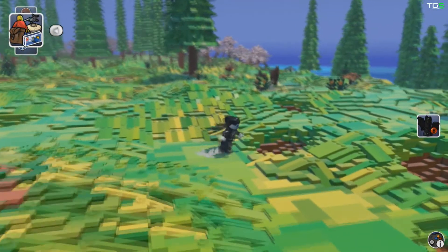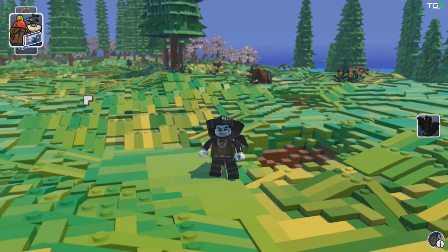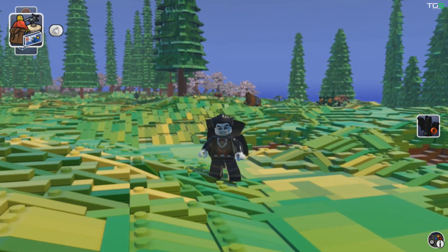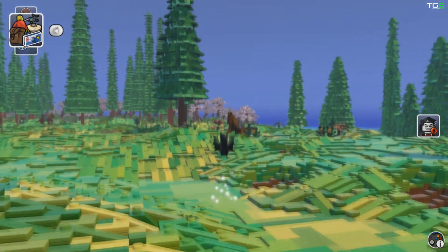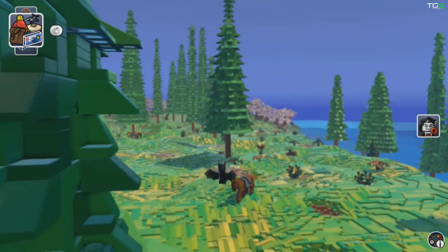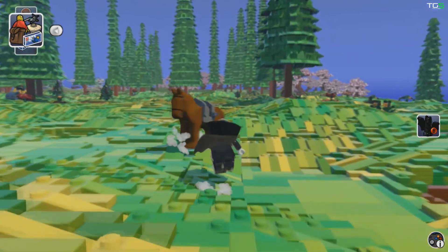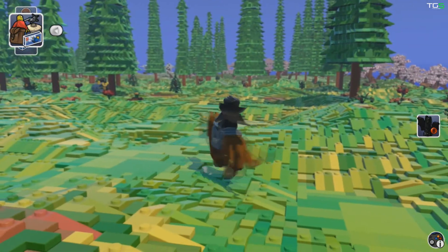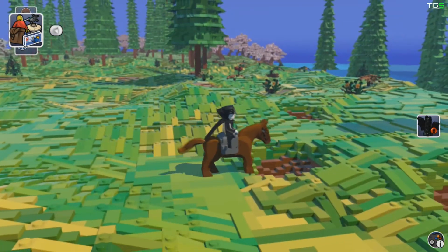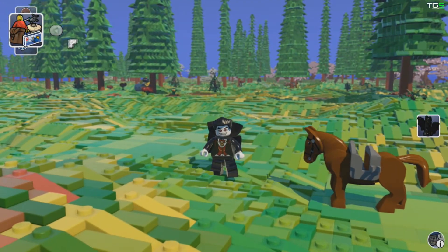Here's the vampire — doesn't he look cool? If I press the B button something even cooler happens. There's my punch — just a standard punch and an uppercut. If I press B, I turn into a bat, and then if I tap X I can fly anywhere at all. Press B again to drop, press it again and I change back. You can also ride any animal — here I am on a horse, and pressing X on some animals makes them attack, which is cool.